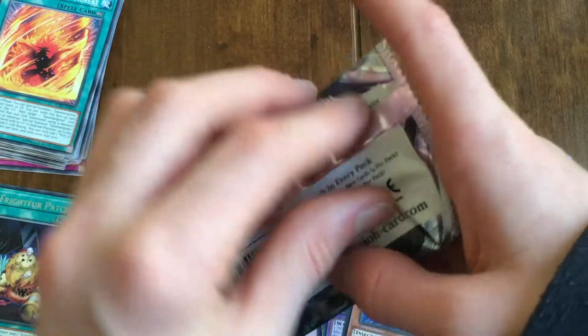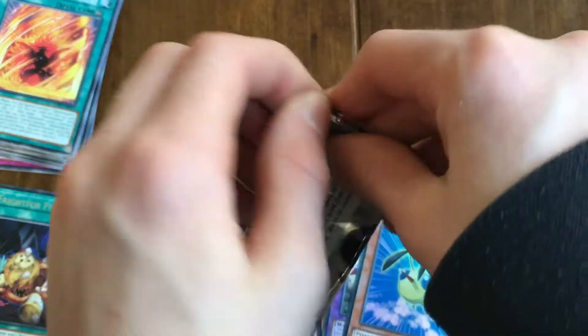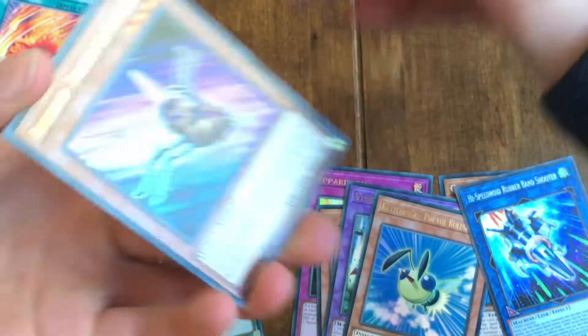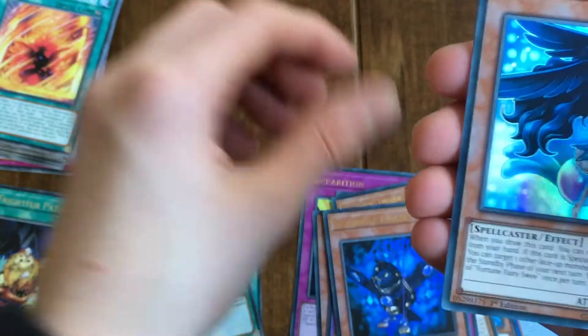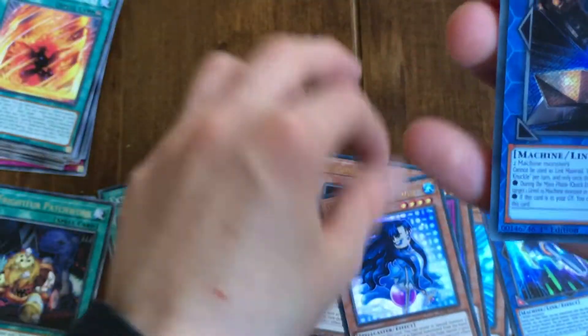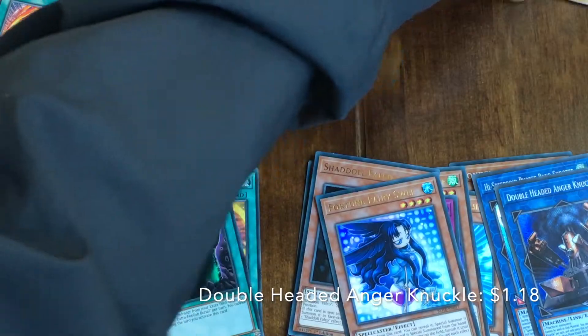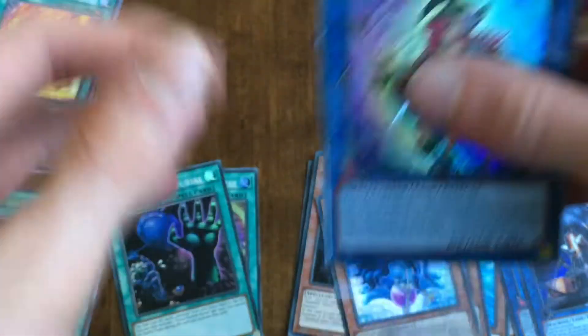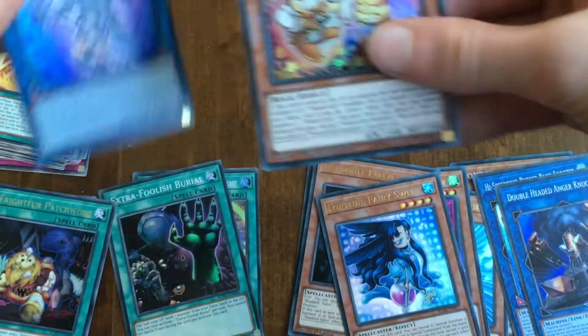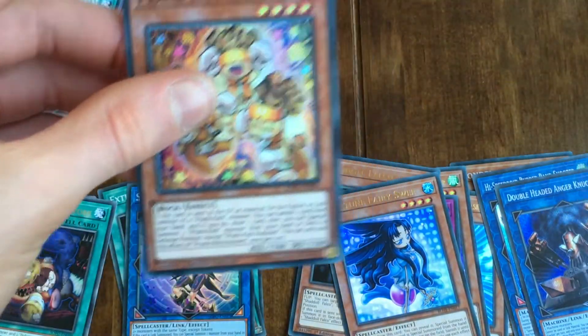Last pack: Battle Wasp Twimbo the Attacker, Battle Wasp Nest, Shadow Falco, Fortune Fairy 3, and Double Headed Engernuckle. And the rare cards are Summon Sorceress and Prank Kids Roxy's.